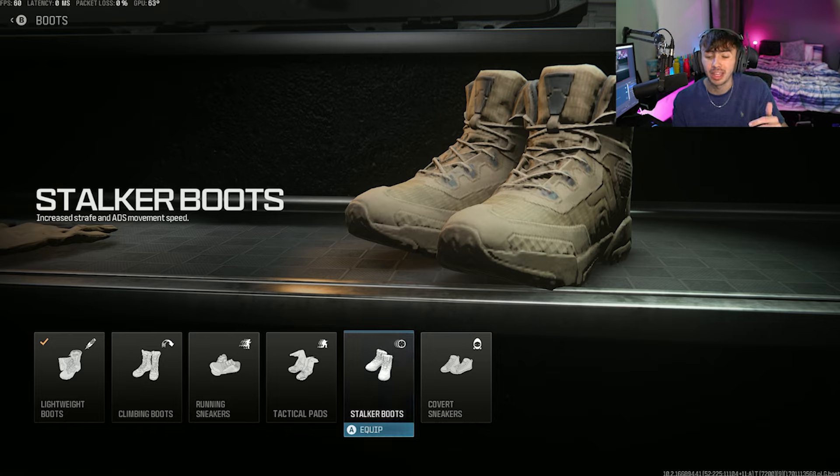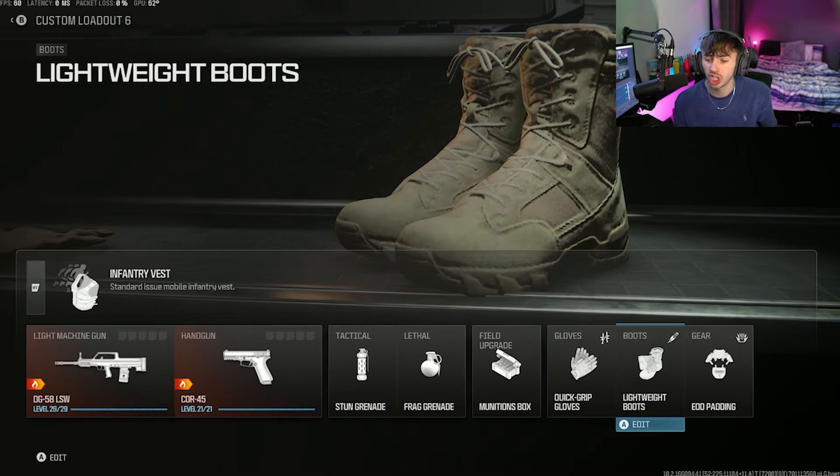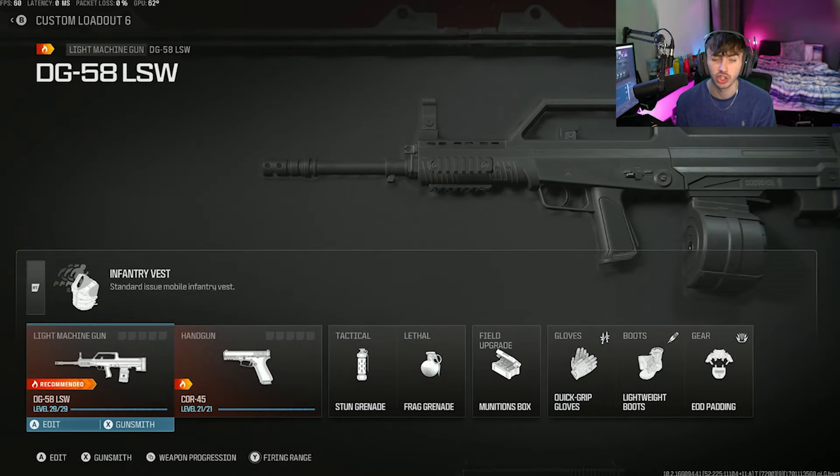However, this isn't always the best option. If you're someone that struggles with aim, having this faster movement speed might throw your aim off a little bit more and make the challenge harder. Go ahead and try it out — if you find your aim is actually worse with these boots on while strafing, just take them off and put different boots on. If it helps, keep running them.